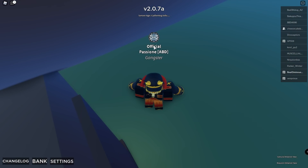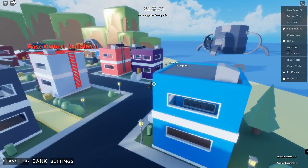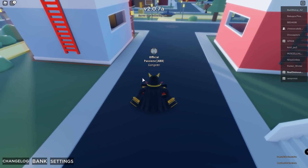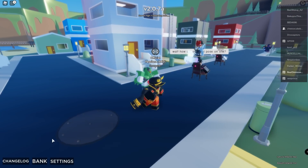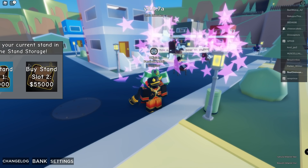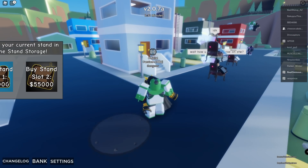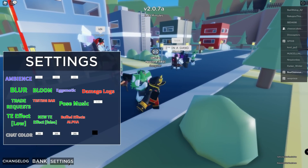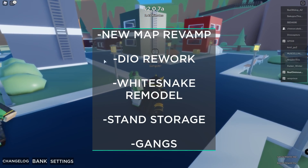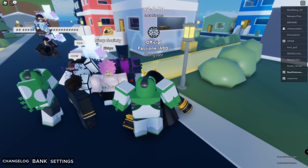There's a brand new Bizarre Day map, a new White Snake remodel, a boss rework, and a new gang system, as well as stand storage — however stand storage currently doesn't work. As you can see, for 55k you can buy slot two, and for another price you can buy slot one as well. Settings seem to be the same; the changelog pretty much shows you everything right here.